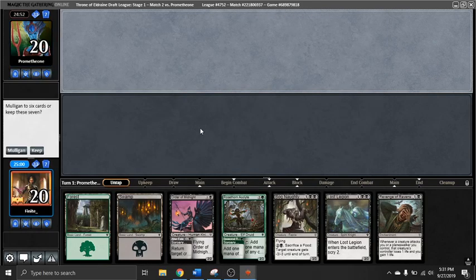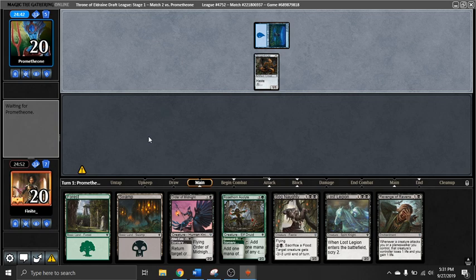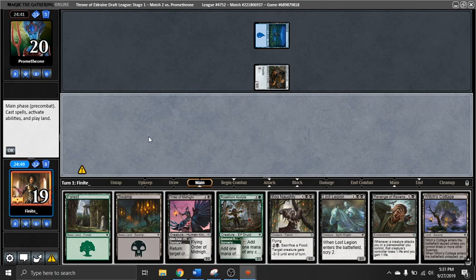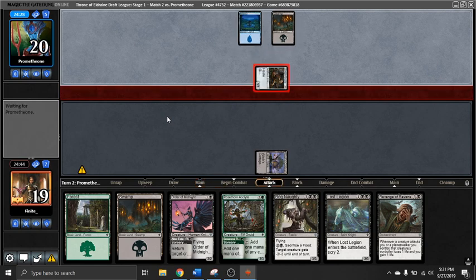Hey everyone, it's finiteMTG and we are back with round number two of my very first Throne of Eldraine draft. We're gonna keep this hand — it's not ideal, one land off of being quite good, but got a two-drop and a good three, and we're on the draw. Another solid three here as well. I'm gonna play it safe and just run it out right now; I want to play the Order on two.